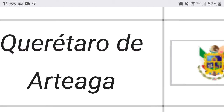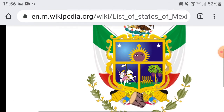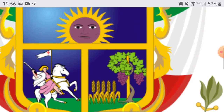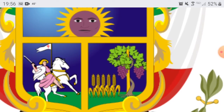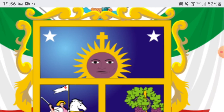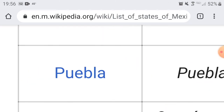Querétaro — capital is Querétaro. I actually like this design a lot. Okay, that sun is scaring me — does that sun have a face? That's scary. I'll give you guys a 6, okay? Don't threaten me in my sleep or nothing.